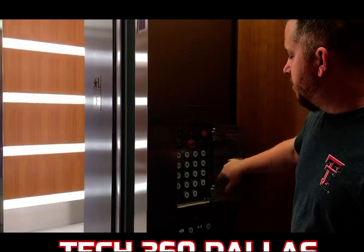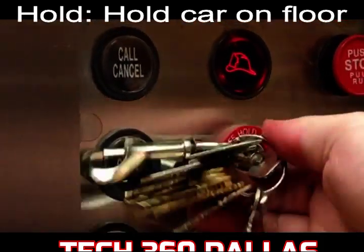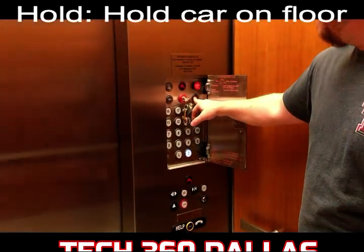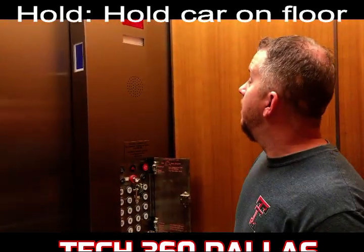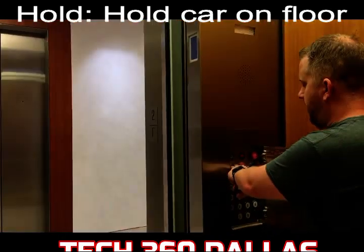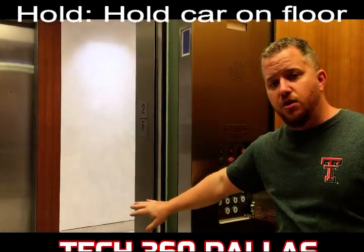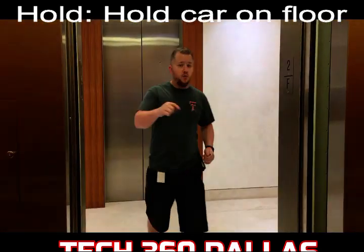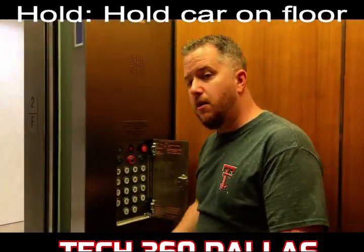Now there's also another function on here — I'll go ahead and show you that too. There's a function that's off, hold, and on. Let me show you what hold does. So let's go to floor two. We're going to close. Once you get to your floor, we're going to open the doors, then put it on hold. What that'll do is if they're going to work on this floor, they put it on hold and pull that key out. That'll hold the elevator doors open and keep the car on this floor. So when they leave and do whatever they're going to do, they can guarantee when they come back this car will be on this floor waiting for them — it's not going to take off and go somewhere else. This car will stay on this floor as long as it's on hold.